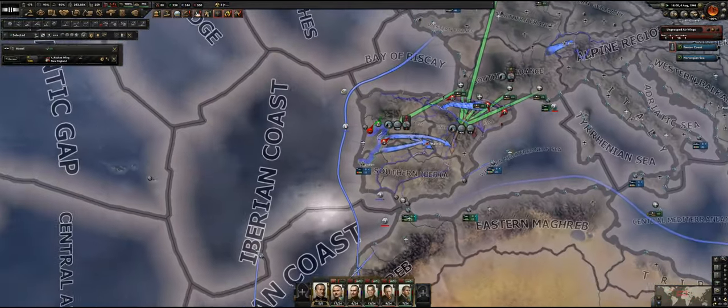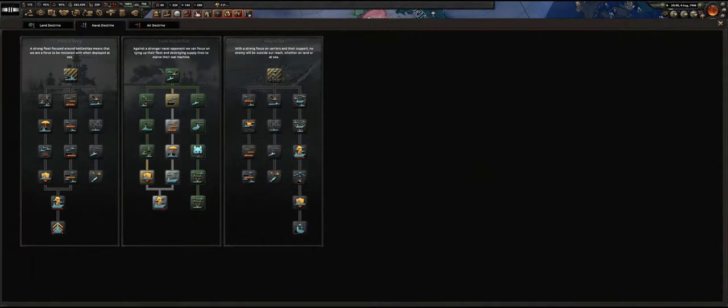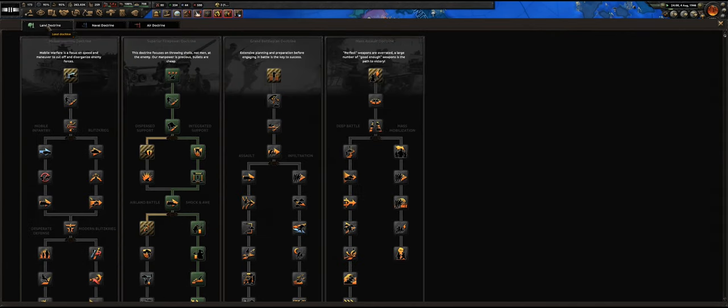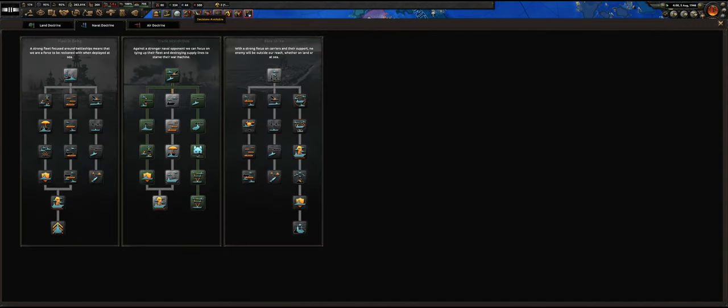Let's get the ball rolling once again. Now, this Doctrine — have we got enough points for this? Looks like yes. Air Doctrine, I cannot do anything else with. Land Doctrine — oh, Pearl Harbor has fallen. We're basically at the maximum already of this. It's just a naval Doctrine we have to keep an eye on here.